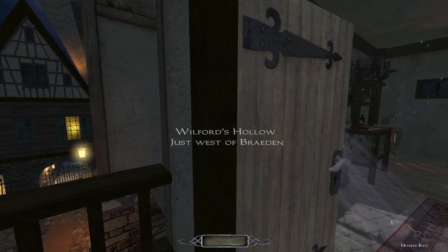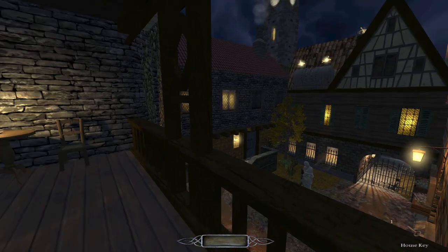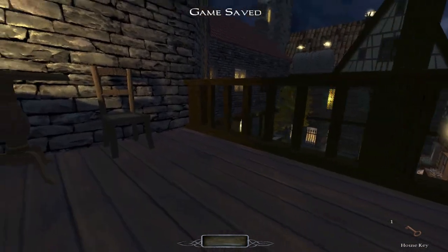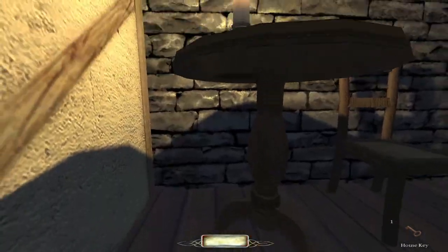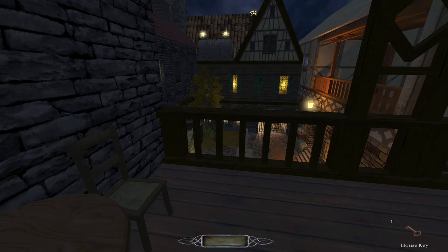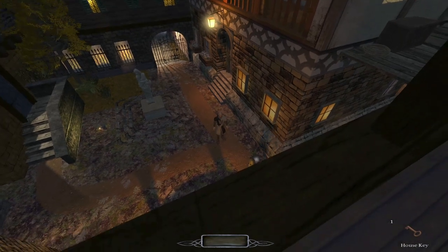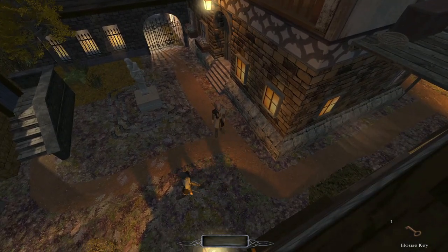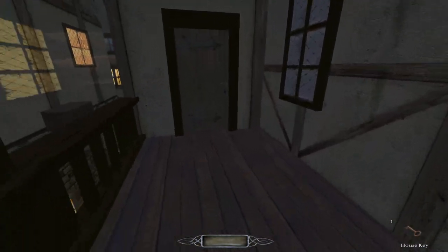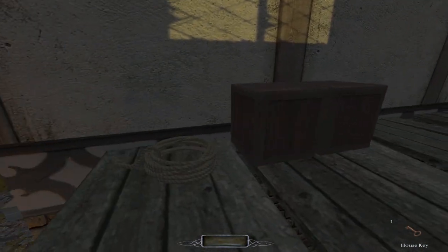Wilfred's Hollow — just west of Brayden. Good old Brayden. What a cute little hovel we got here. Of course, we have so many ripe walls. Put out the light! You'll never know I was here. I'm not here! You really need to take off my tap shoes.